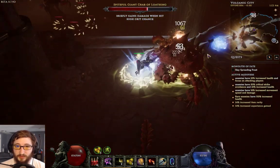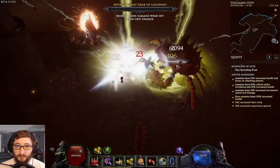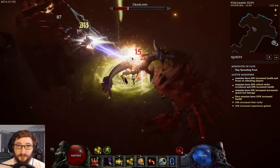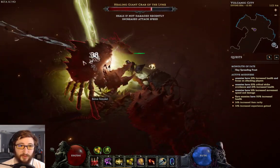Most of my damage is coming from ignite, which is suboptimal compared to the bleed I want to get. The eventual high gear ceiling for bleed — but this is what it looks like.